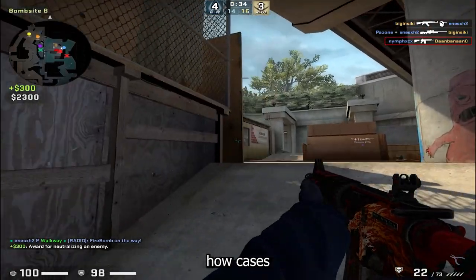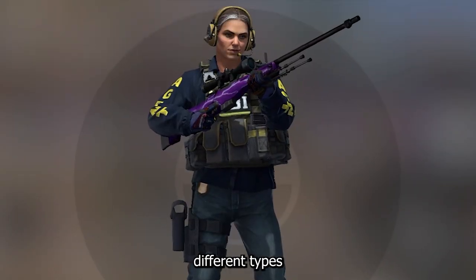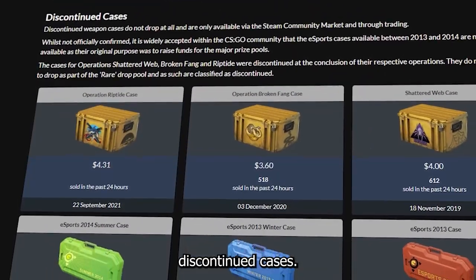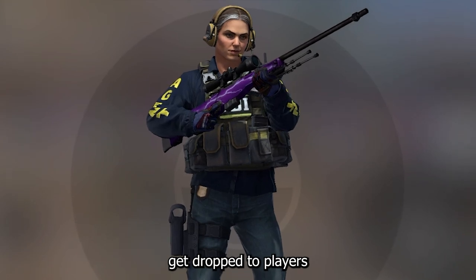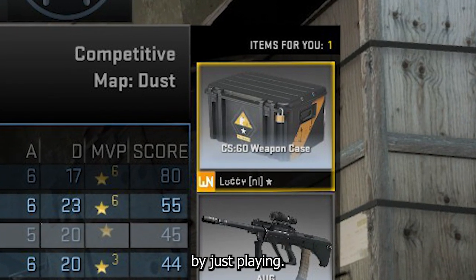Now first, let's talk about how cases are brought to the players and why some of them are so rare. We have three different types of cases: the active cases, the rare cases, and the discontinued cases. The active cases get dropped to players with a prime account playing the game, and you can get up to three case drops per week by just playing.